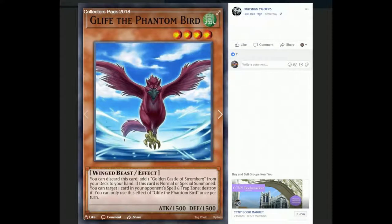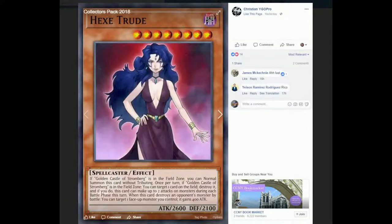Next we have Glyph the Phantom Bird. He discards himself to add Golden Castle of Stromberg. But if not, you can normal or special summon him and pop a spell or trap card — you target a spell or trap card and get to destroy it. So that's pretty cool. It's just a good searcher all together — a card you should probably play two or three of if you're playing this deck. Either he adds Golden Castle of Stromberg or he pops a spell or trap card. Just be wary of Call by the Grave, since if you discard him and they Call by the Grave, his effect is going to be negated.